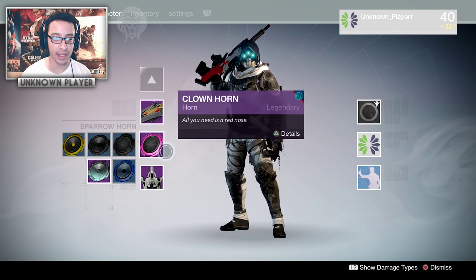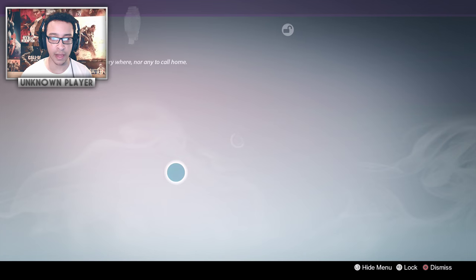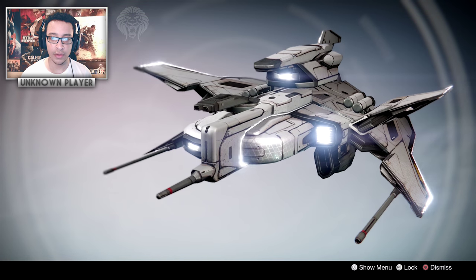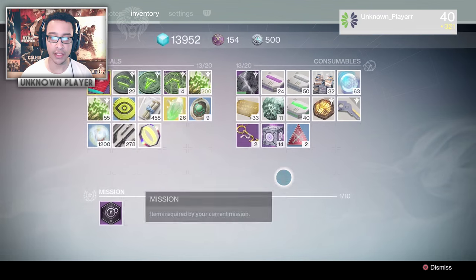This new ship is actually pretty sick — I'm looking forward to it. It's like the black spinner one but I think it glows white. Look at that, that is sick, that is nice. Cracking on with the packages.